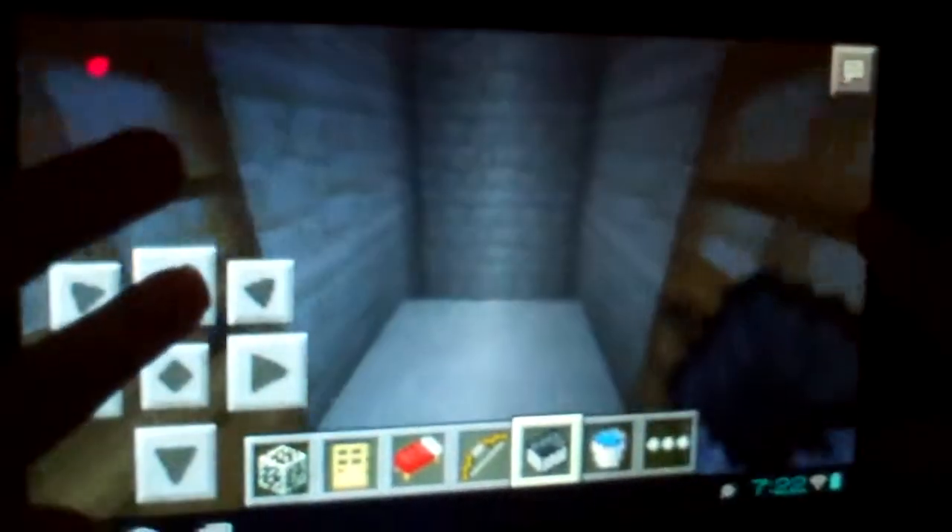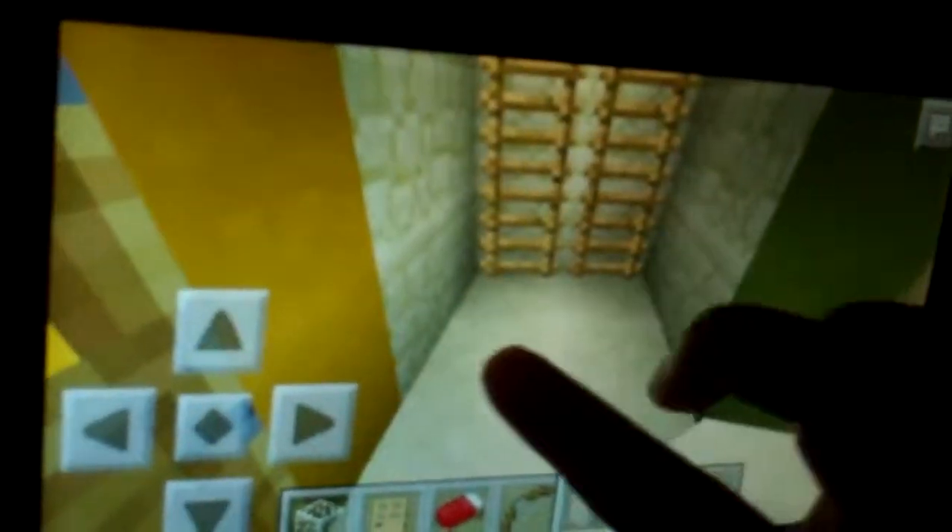This is a creative Minecraft video. Today I'm showing you my house — it's down here. When you crash this block, there's double doors behind it, so no one secretly knows it's there. Let me get a little bit of sandstone to cover that up.